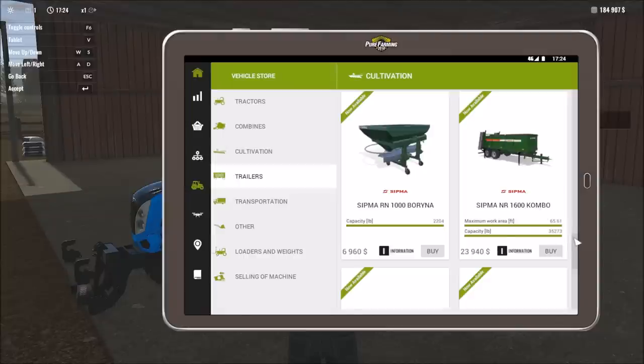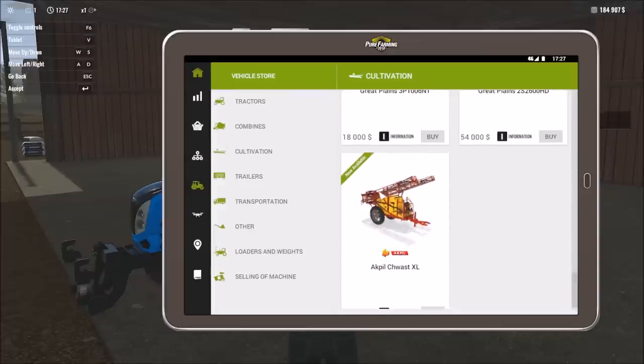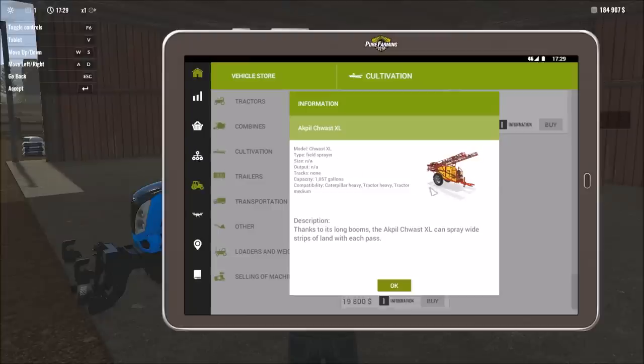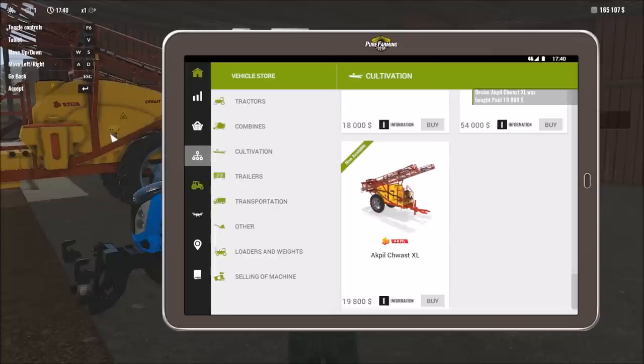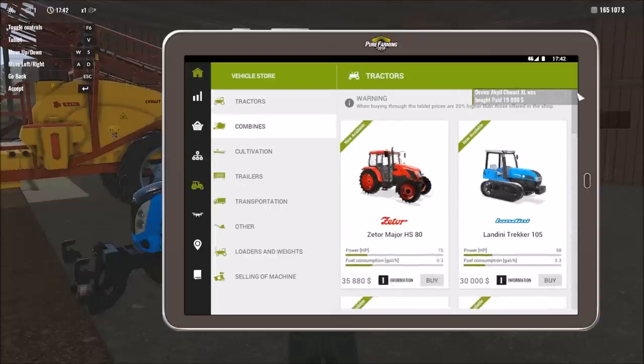There are additional spreaders, manure equipment, sowers, and finally a sprayer. This is going to be a huge sprayer — massive overkill for our smaller farm — but it gives us the ability to spray. It's compatible with heavy equipment and tractor medium, meaning it won't connect to the new light tractor we just bought. But we've got three slots available, so let's buy it.